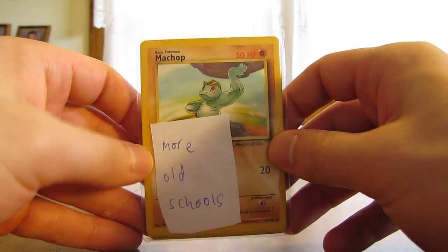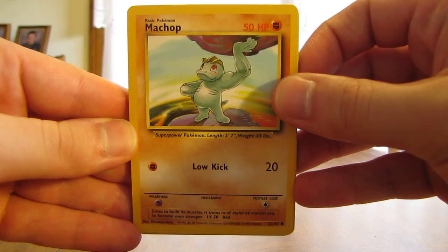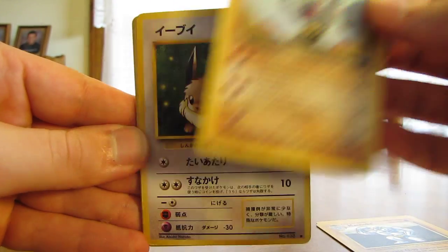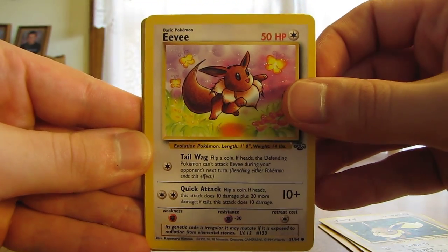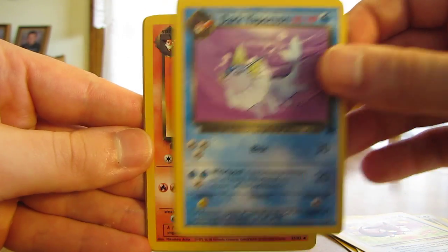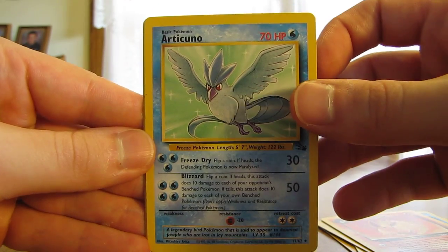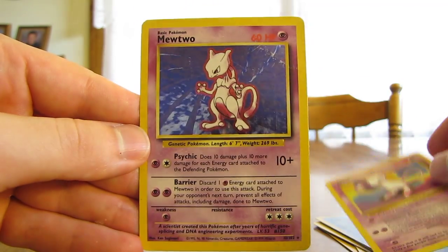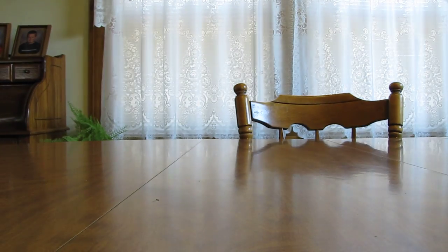Third old school package here. There is a Machop, Machoke, Dark Machoke, Eevee, another Eevee, Dark Vaporeon, Dark Flareon — ooh, an Articuno, that's a Fossil rare card. A Promo Mew. Oh, and then a Mewtwo holographic card from the Base Set. So pretty good old school cards there, several different sets, and a couple of different rares and holos.